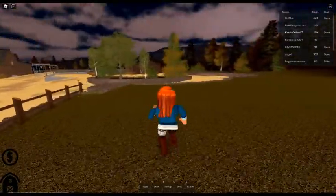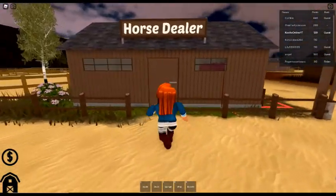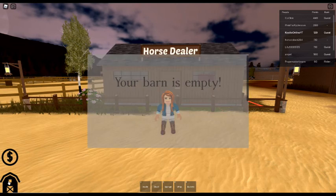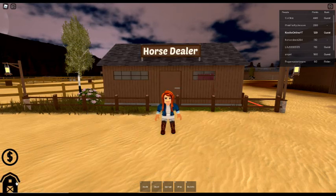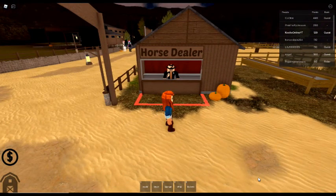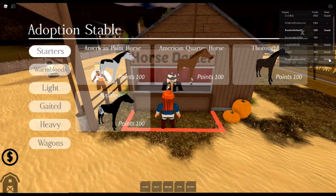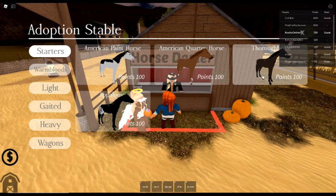Let's go down the stairs to the horse dealer. There's money over to the left, a barn, and a point shop. I'm up here at the horse dealer - oh, I have 130 points! I can get an American Paint, American Quarter Horse, a Thoroughbred, or an Appaloosa.